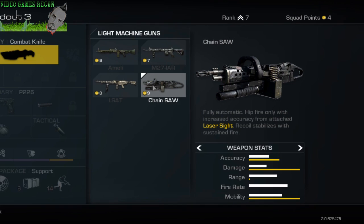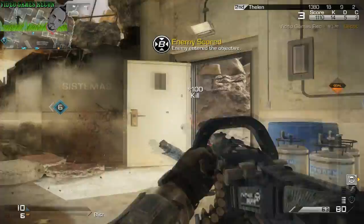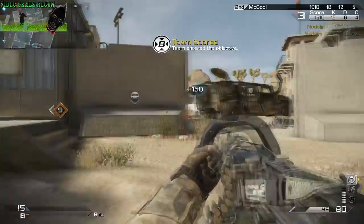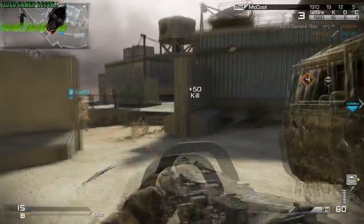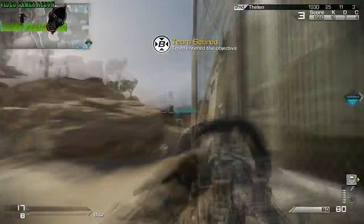This weapon is called the Chainsaw and it comes with an integrated laser sight, which is actually helpful on this gun — and why that is will be made clear in a moment. All in all, this weapon is a bit of a gimmick and rarely has a purpose, due to the fact that you can't aim down sights, hence the laser sight, making this weapon feel like a nerfed death machine. Even though the Chainsaw is bags of fun and can be equipped with a noob tube — which is a beastly proposition — it also has a high rate of fire and increased mobility compared to other LMGs.